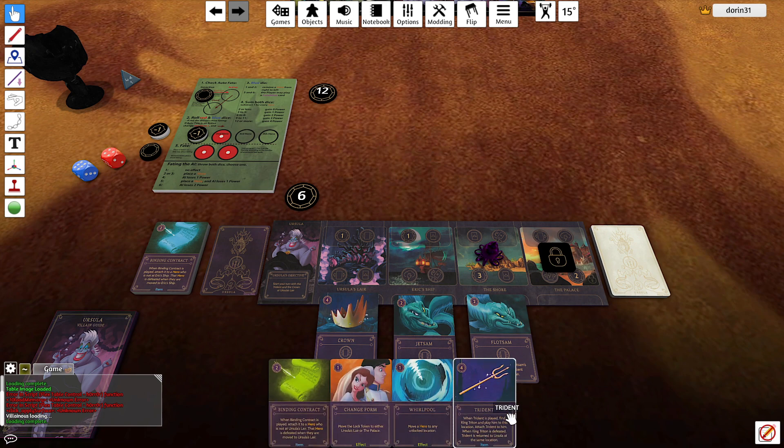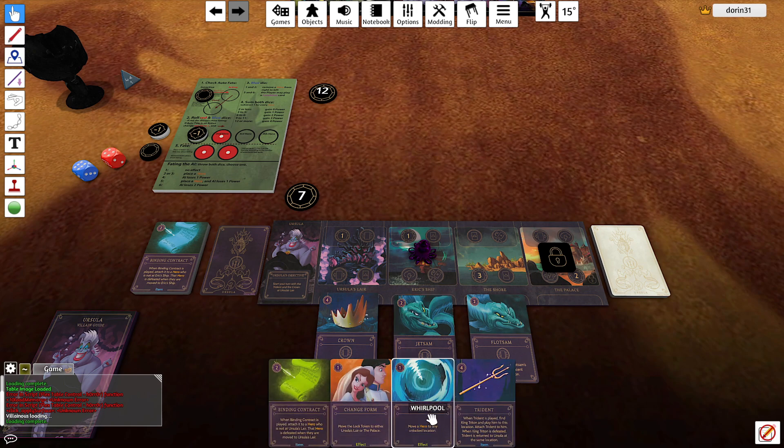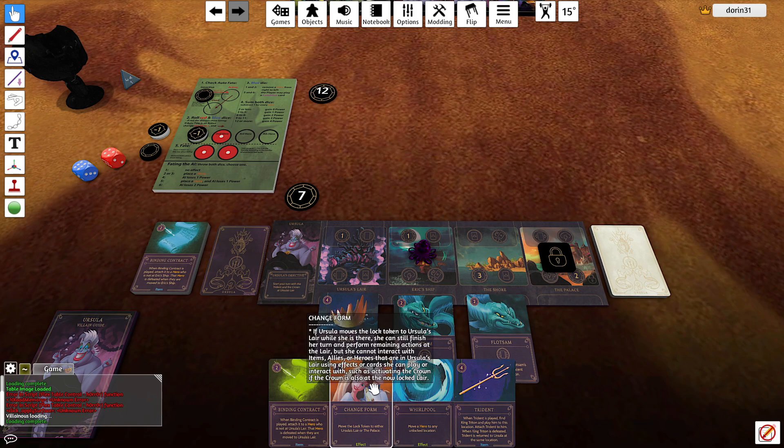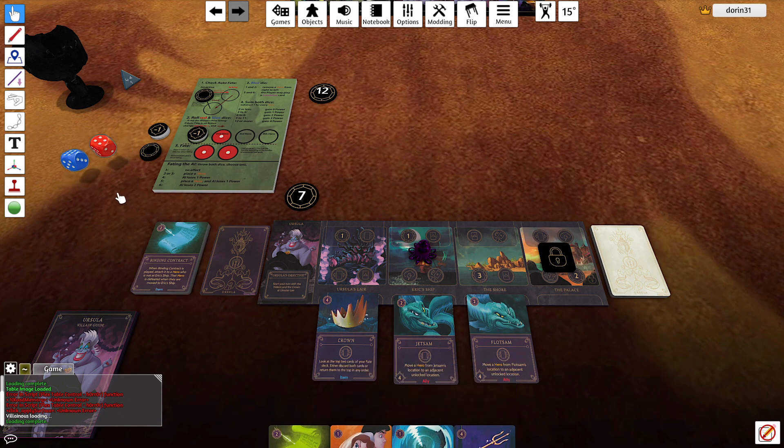They still don't fate. I have to come here and gain one. I will keep everything as it could be useful. I fate — trying to lock this location again — and that's it, that's my turn.